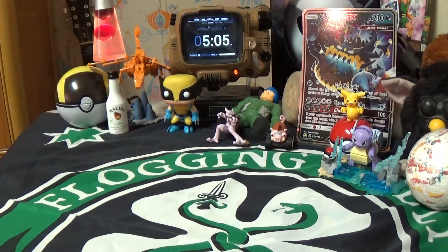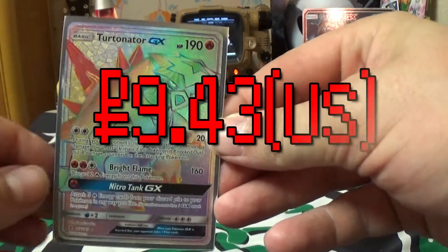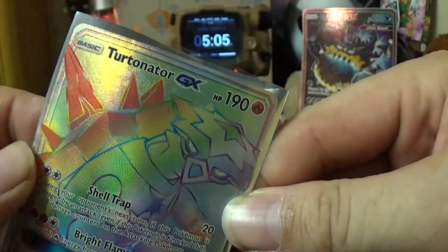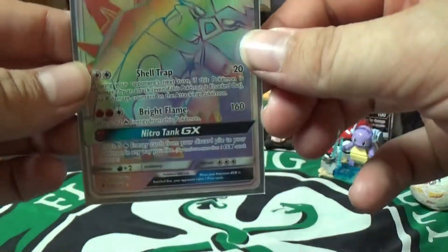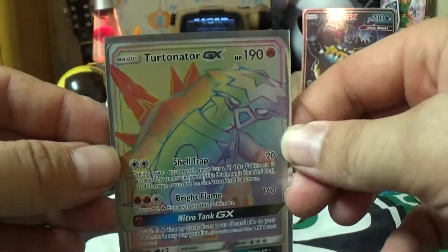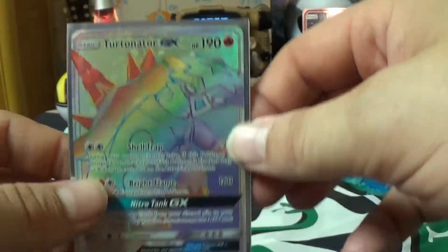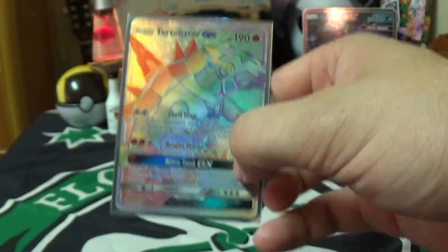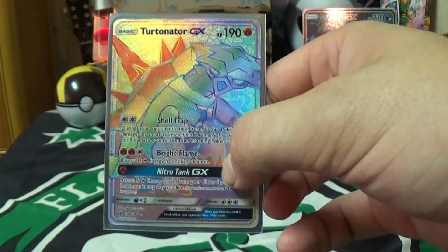Next we've got the Turtonator GX Secret Rare. It's also textured. You can't really see the texture too well here, but it's textured, it's hollow, it's full art. I love these Secret Rare cards — they all have the same kind of rainbow color pattern. As you can see, 148 out of 145. That's how you know it's a Secret Rare: when it's above the numbers originally printed for the set.